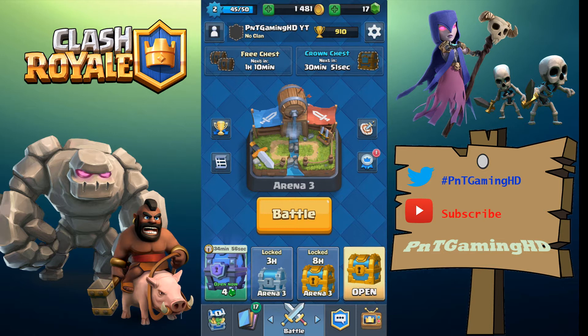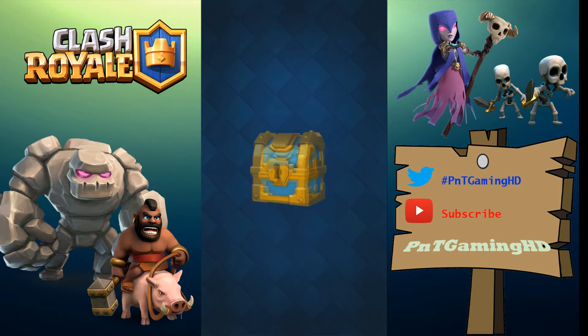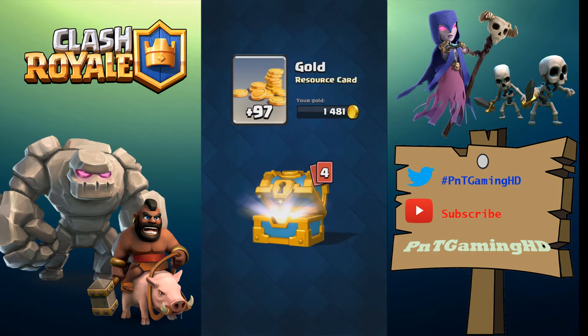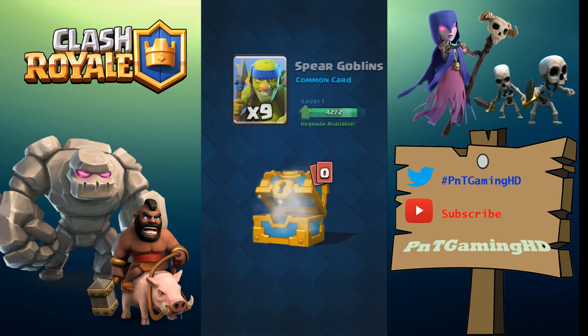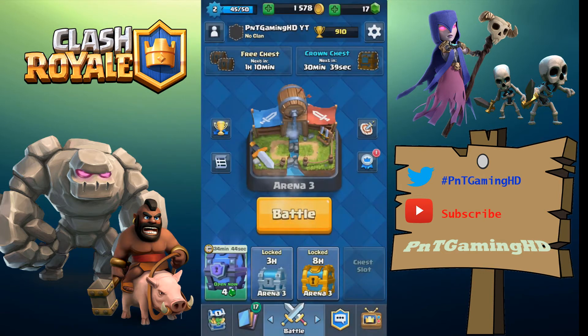Let's open up this gold chest and save the best for last. We got some gold, three cannons, four barbarians, one giant, and nine spear goblins. Now it's time to open the super magical chest — let's get the drums going.